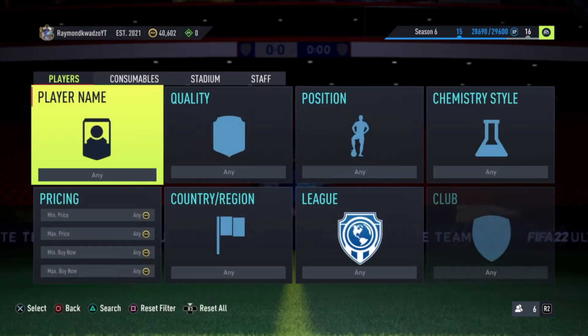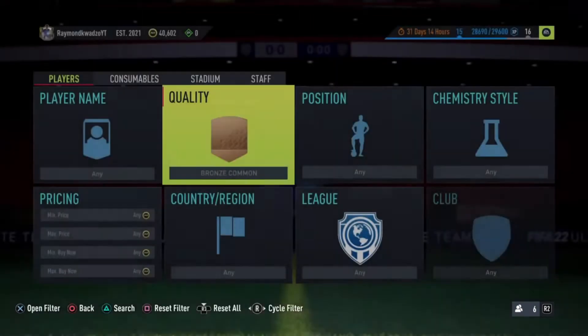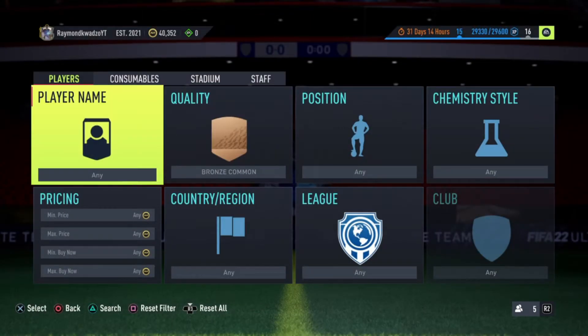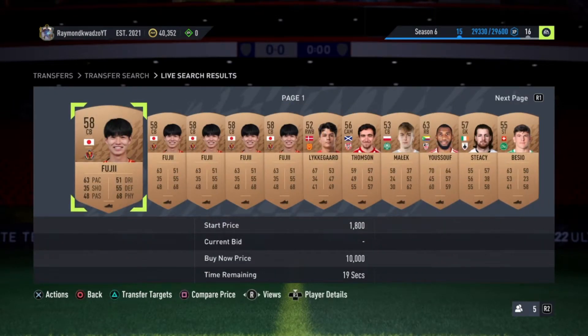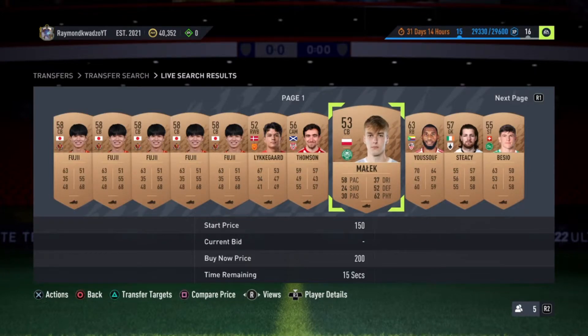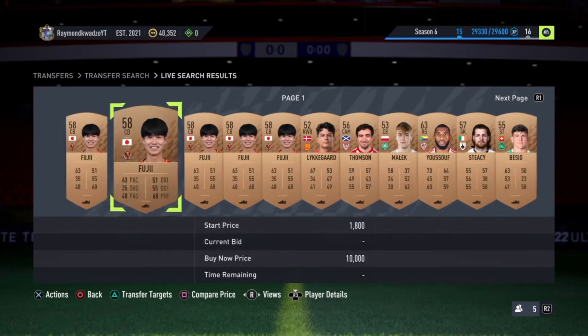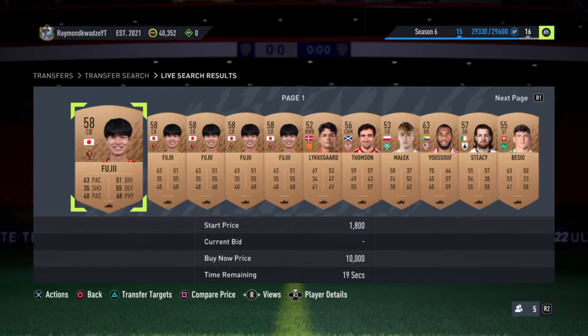It's always best to use common players, like a common bronze player or a common gold player. If you already have a tradable player you no longer want or use, you can list him on the transfer market. Or if you have a particular tradable player your friend needs, you can also list him on the transfer market.